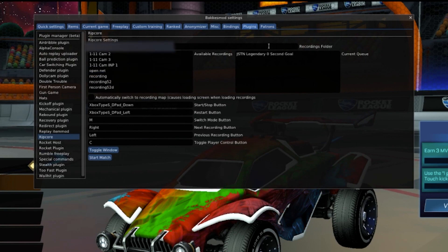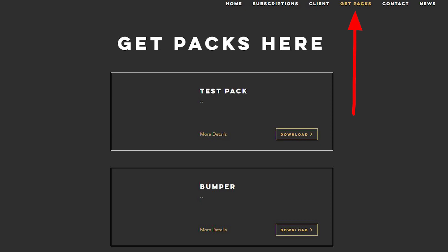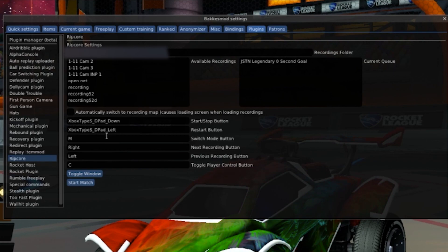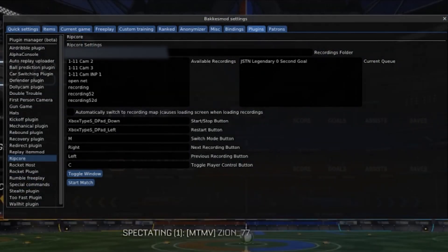Keep in mind that I've already downloaded some of their packs from their website and some replay files of my own. If you want to download your own packs, go back to ripcoregaming.com and click on Get Packs. There are a bunch of packs to choose from — why not try them all? Click on the ones you want to try. We're going to go with the legendary Zero Second Goal and click Start Match.